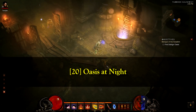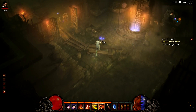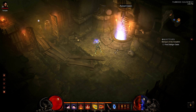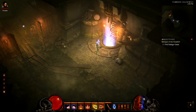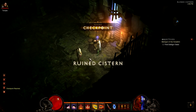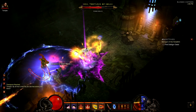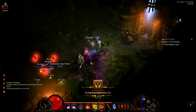Hi guys, you're watching GT channel. This is episode 18 of my Demon Hunter leveling series. Right now I'm on my main quest to find Dalgur Oasis, so I'm heading downstairs into the Ruined Cistern — let's go deeper into this cellar.